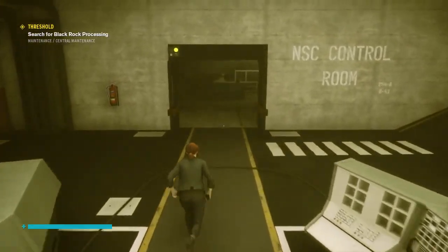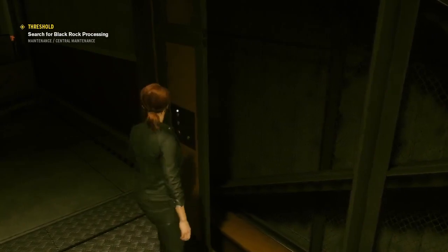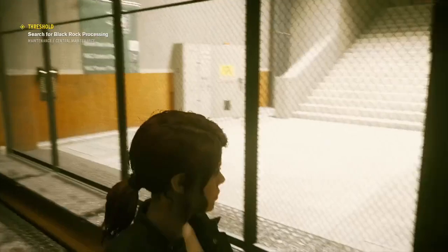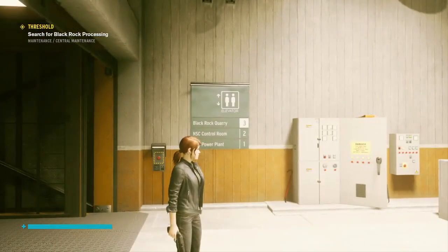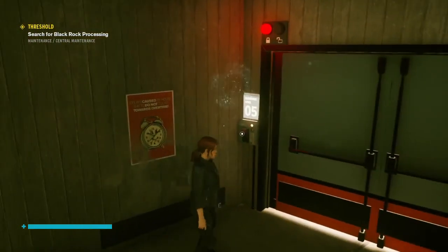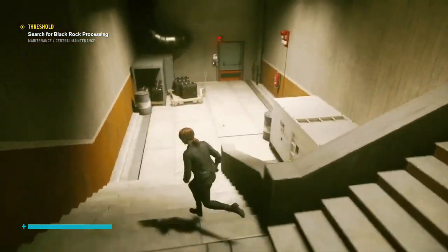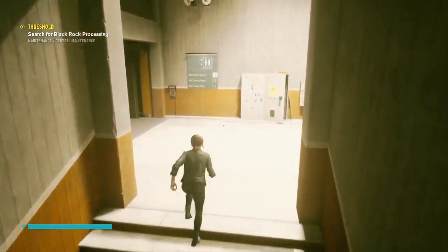Let's drive back through here. Maybe this corridor — maybe this elevator is useful. 'Black Rock Quarry' — I feel like that's probably where I want to be, let's try there. I mean, black rock quarry and black rock processing might be different things, but it's worth a go. Okay, I can't get through here anyway — that's clearance level five. So let's try down here. That's also clearance level five. Yeah okay, we're in the wrong place — let's head back down.